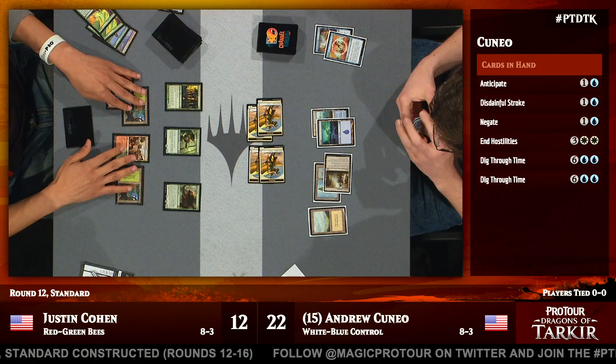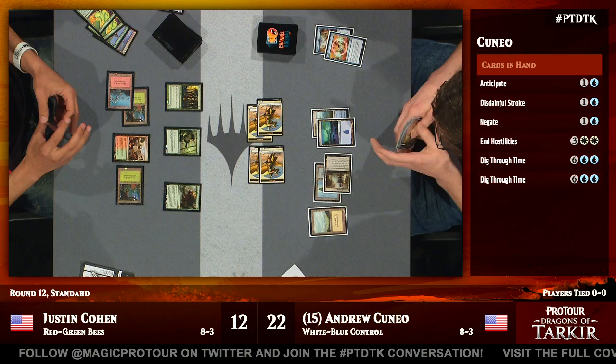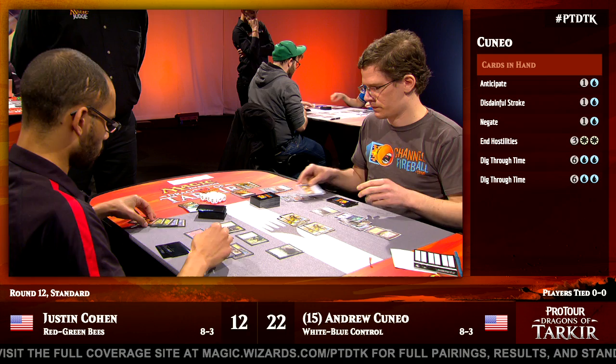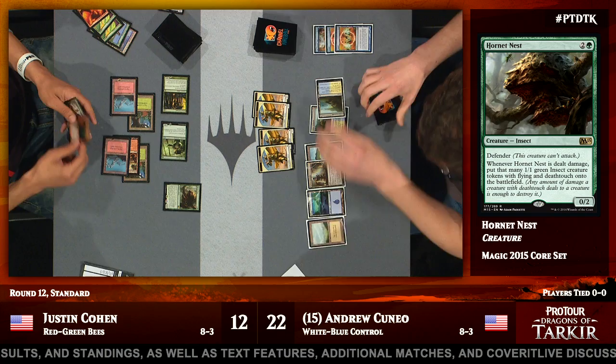The Hornet Nest here, not necessarily the best card in this exact matchup, but on this board state it does represent a useful blocker — it's going to be able to block a Warrior Token and make a 1/1 insect from having taken a point of damage. The interaction with Chandra Pyromaster is really powerful — you can start pinging your own Hornet Nest to make bees. But Andrew Cuneo says he's having none of that and he's got a Negate for the Planeswalker. Well-equipped with two copies of Negate, now down to one, and also a Disdainful Stroke — Andrew will make sure no powerful threatening cards can resolve.